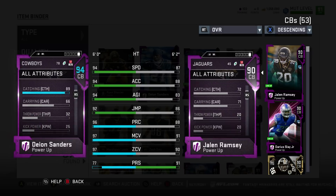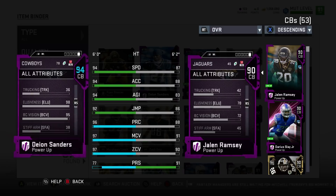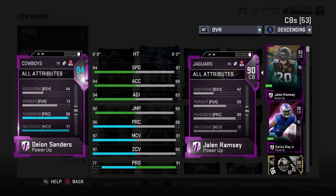94 speed, 94 acceleration, 94 agility, 92 jump, 96 play rec, 97 man, 97 zone, 77 press. So obviously the press sticks out to you — it's pretty bad. Block shed at 43, hit power at 54, which we'll make sure to touch on.